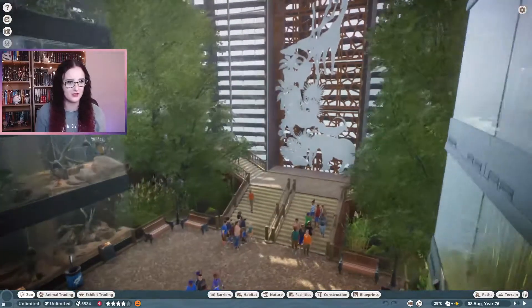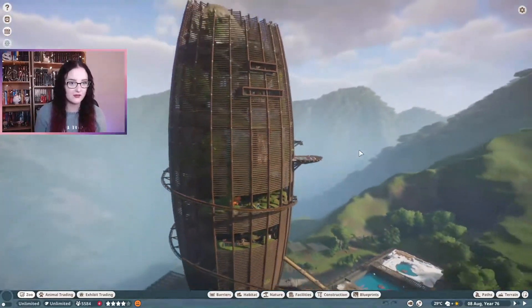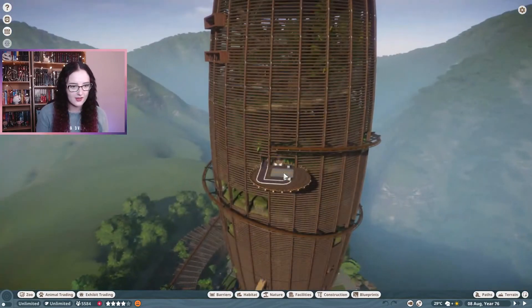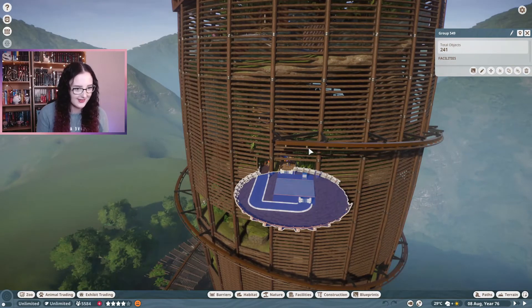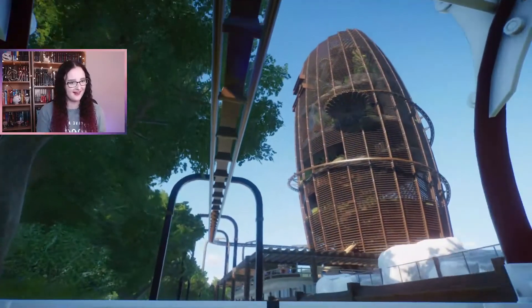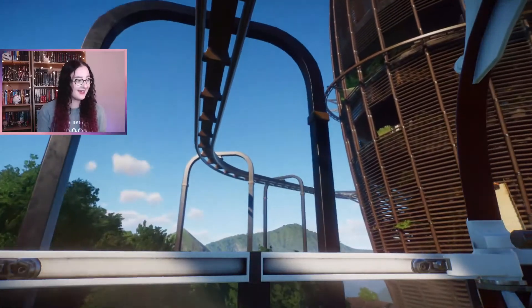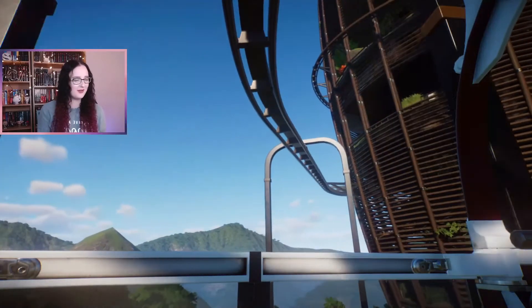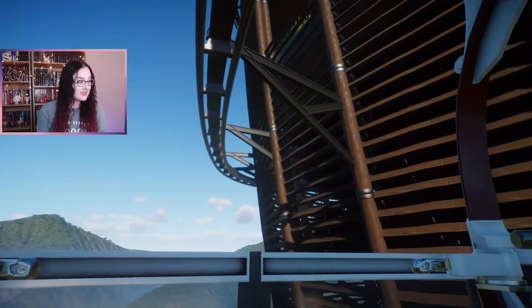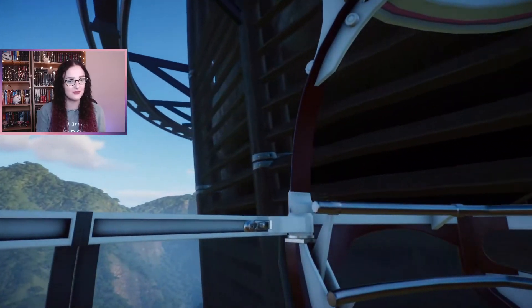They've done a mural here. I don't know where I am — I feel like I've been transported into this alien world where this is how zoos are displayed. My mind is blown. And then we have what looks like a helipad, but it's actually the gondola ride, so as we ride back up the vertical zoo — just amazing.